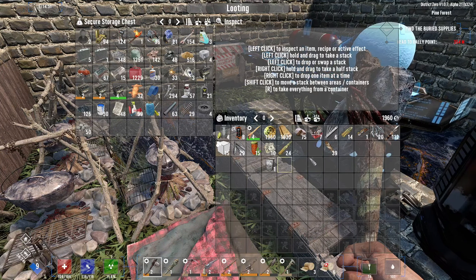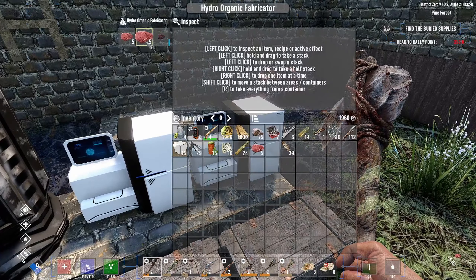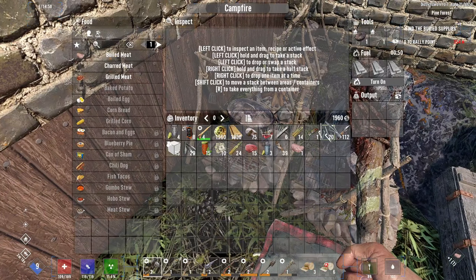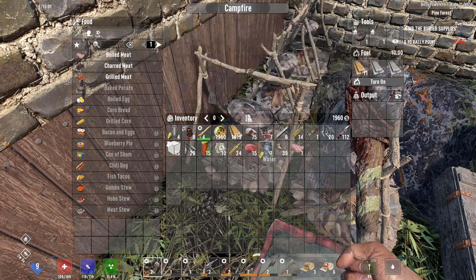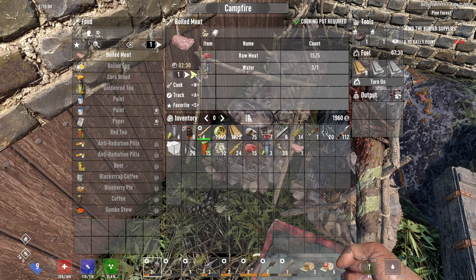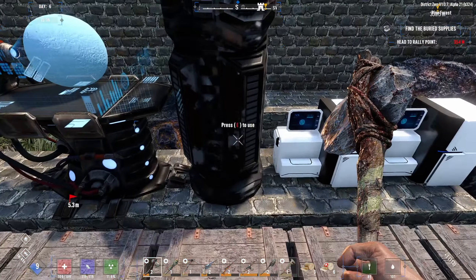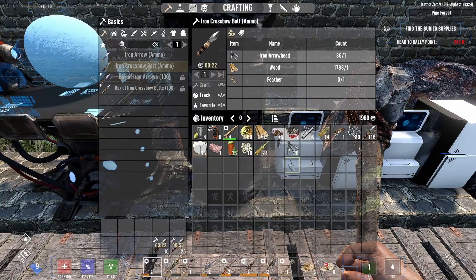I'm just gonna eat the food. We should have meat now — we have meat. I need to boil some more. We've got one in there, nothing in the other. I think it's like two and a half minutes a piece. There we go. Let's get out of there so we can make our arrows and bolts. We should have 46 arrowheads by now. Lots and lots of bolts — we're gonna need those for horde night.